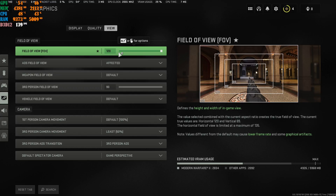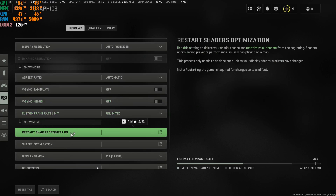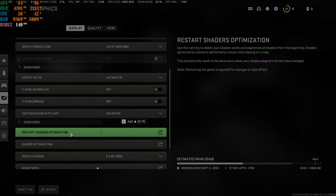This is where it plays a very big role. Go back to Display and scroll all the way down to where it says Restart Shader Optimization. Once you've applied all of these settings, click on this and it's going to apply the settings changes. Wait until the shaders have finished installing, and once it's completely done, please go ahead and restart your game. If this worked for you, leave a like, comment, and subscribe. Peace out.